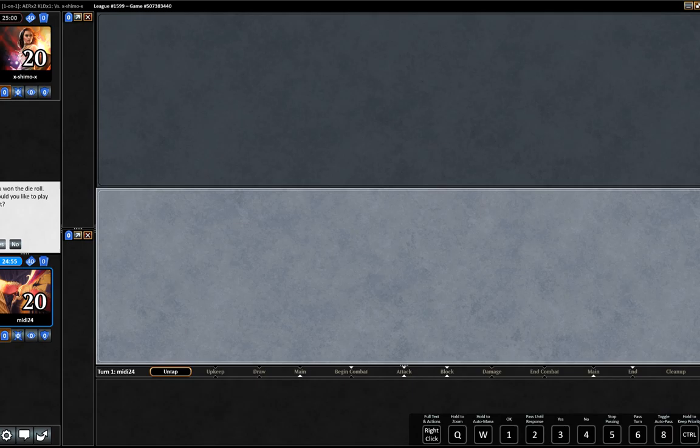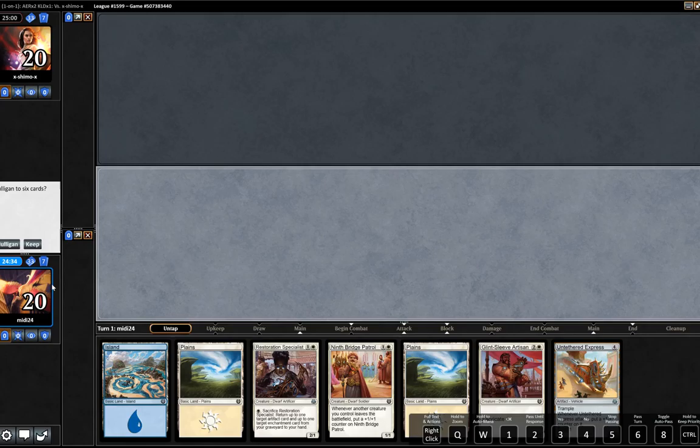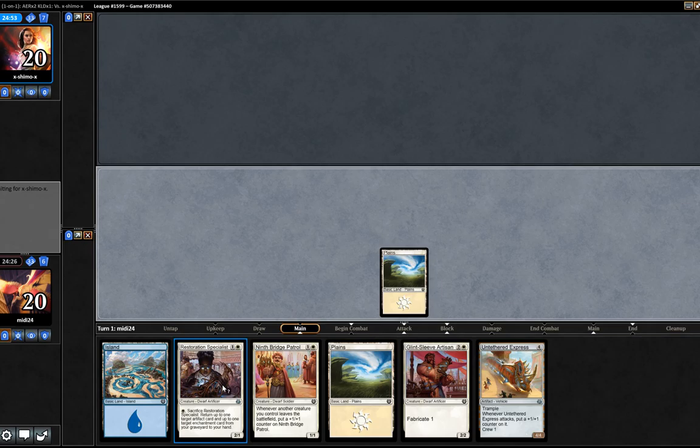We won the die roll, so that's always a good start. Let me just make that a little bit bigger so you guys can all see. Okay, so this is definitely a keepable hand, a solid hand. We've got 2-drop, 3-drop, 4-drop, so we're normally pretty happy to keep a hand like this. We are going to keep and crack on. Pretty happy with this hand, pretty solid. We can definitely do something with this.